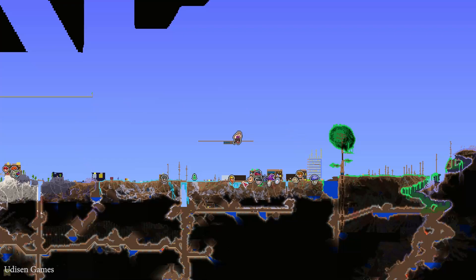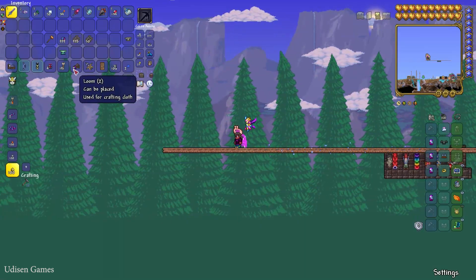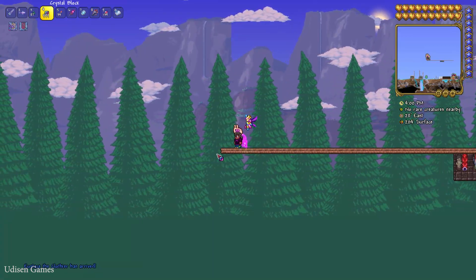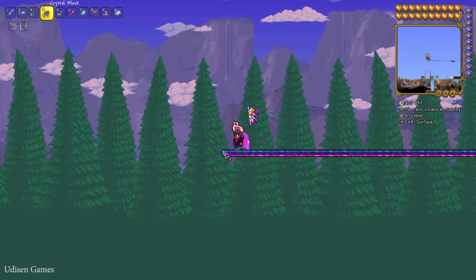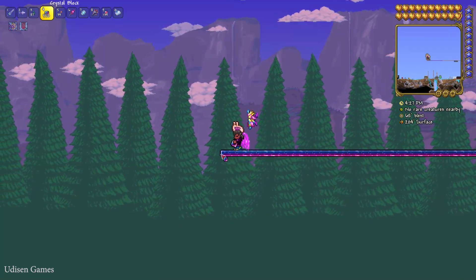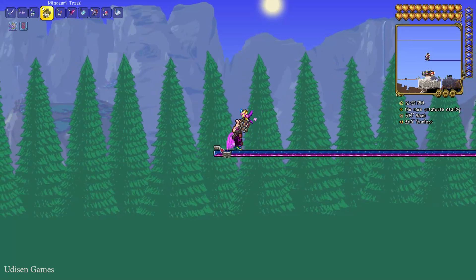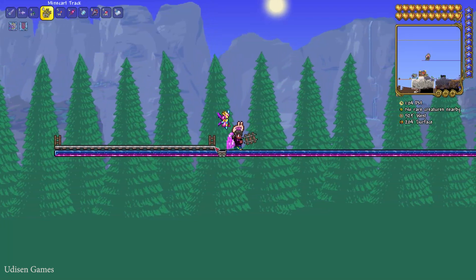Build a platform in the sky above plains or forest biome. I already built a small platform using crystal solid blocks. Simply place a large platform like this — it's easy. You can build on the ground but it's not ideal. Building in the sky is more useful, and I'll show you why later. I placed 300 blocks and it only took about five minutes of real time. Then place the minecart track on top in this manner.